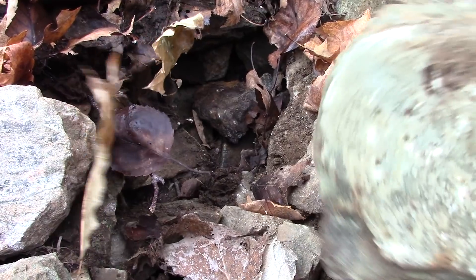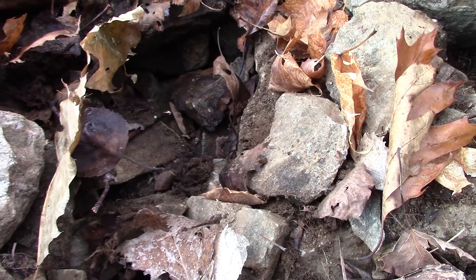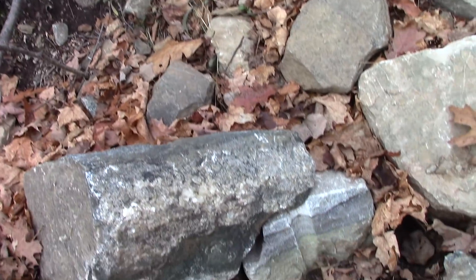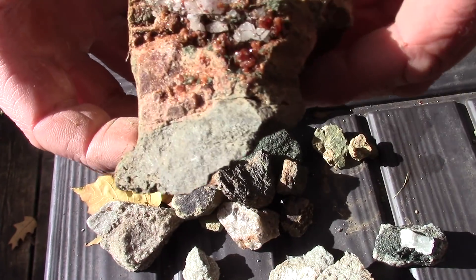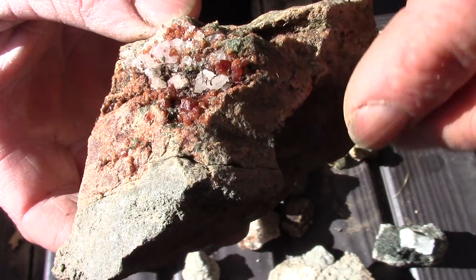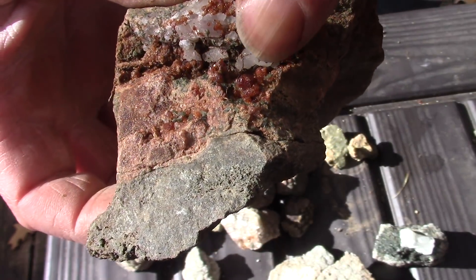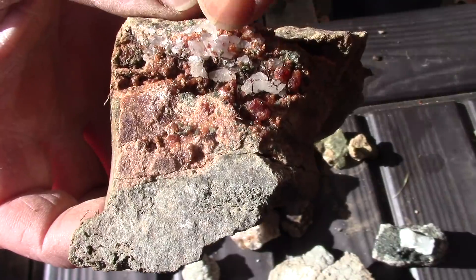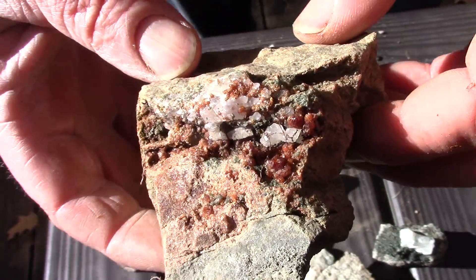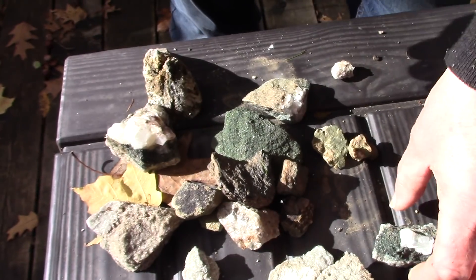Big old green rock. I think I'm done for now. Here are the rocks I brought back. This one I thought was crystal-y — and for sure is. Those little reds, the squares, are garnets. The white is calcite. I'm not going to do anything more with that rock other than just enjoy it.